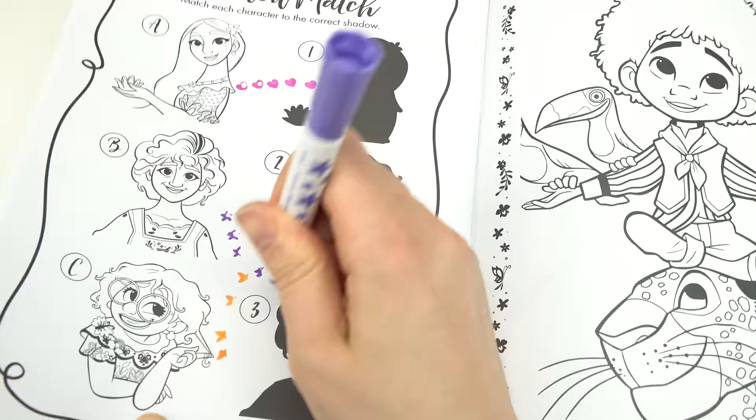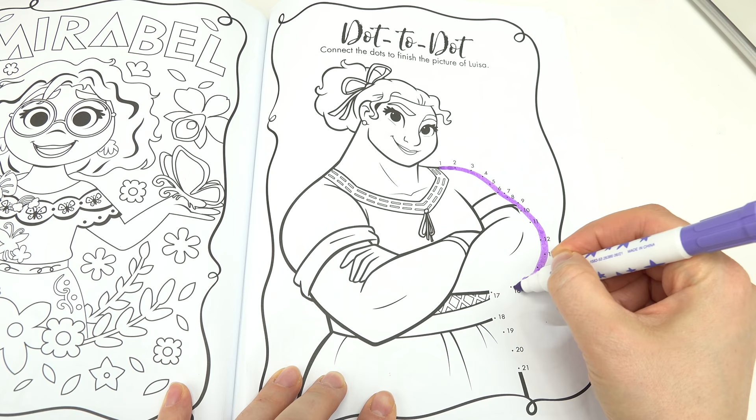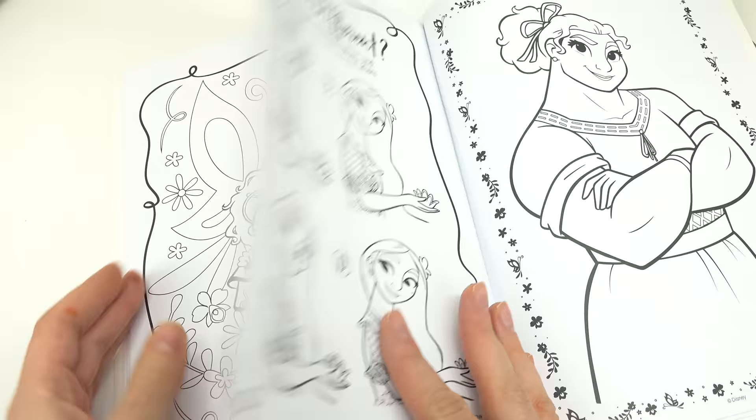Let's do a dot-to-dot — this time we have Louisa. I'm gonna do the purple one for her. Let's start with number one. Louisa's got the big muscles — perfect! Let's do Isabelle. Which one is different for her? Pause the video if you need more time.